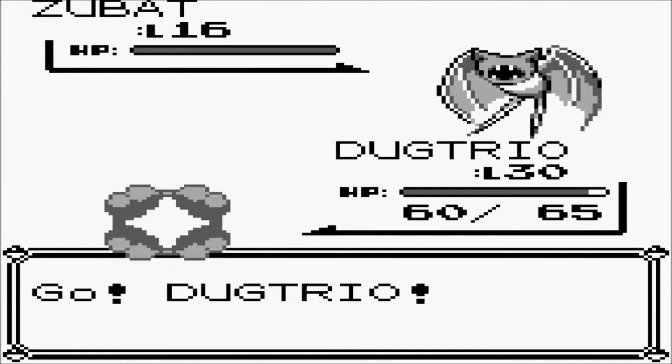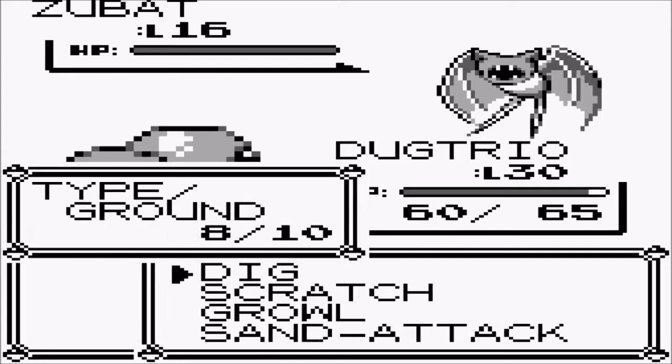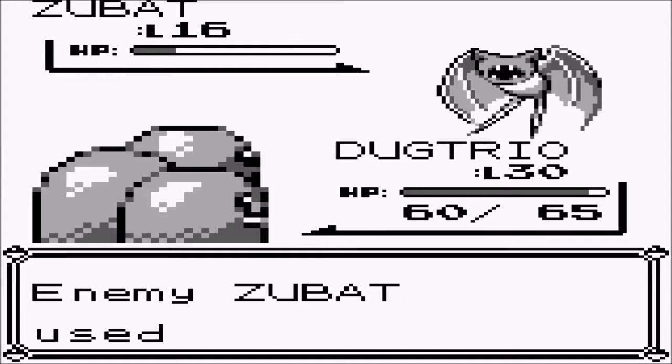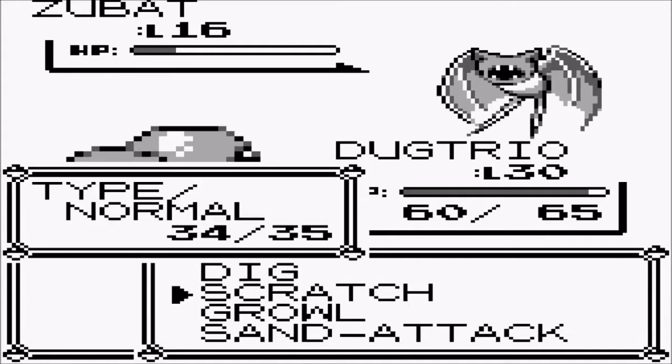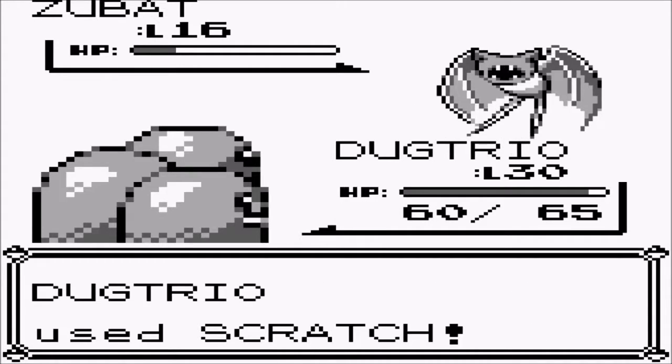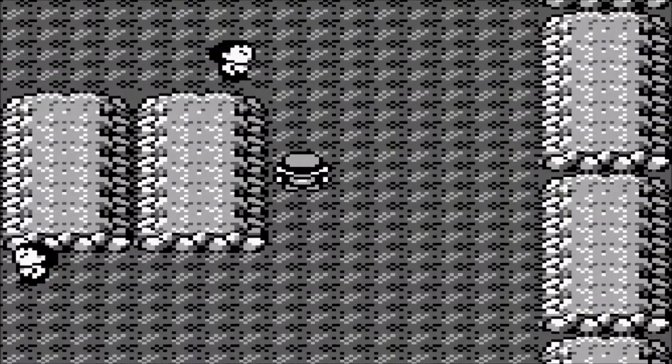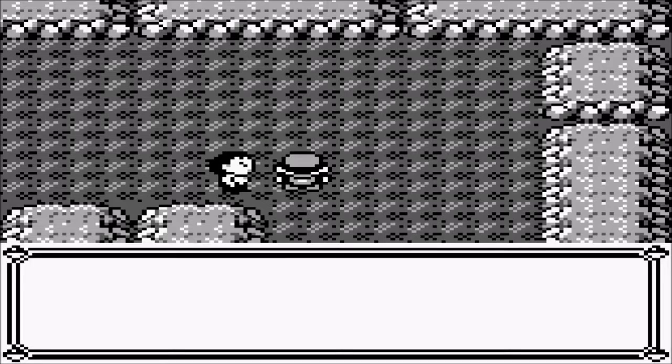To talk about the Fighting type and Low Kick: in this game it's 50 power, 90 accuracy. If you got that early enough it did some damage to anyone that wasn't Zubat.